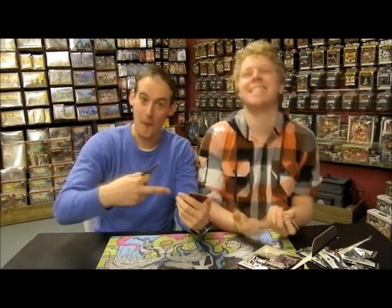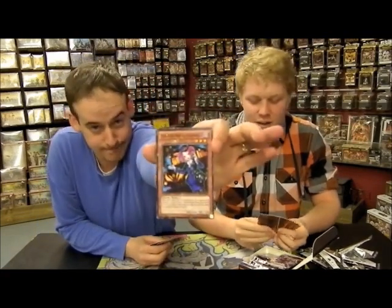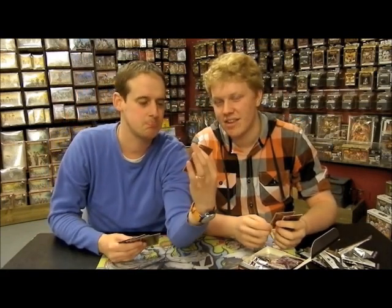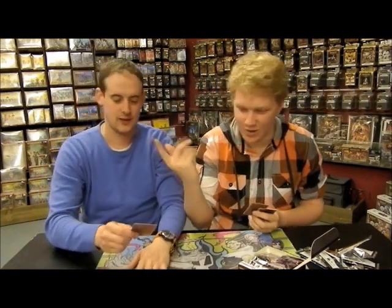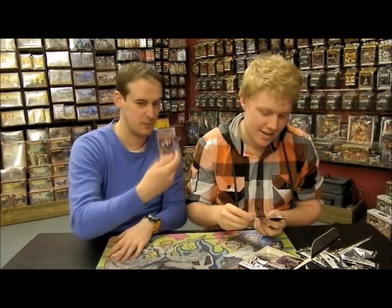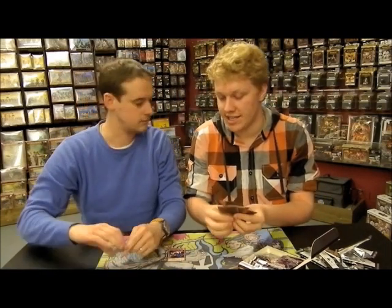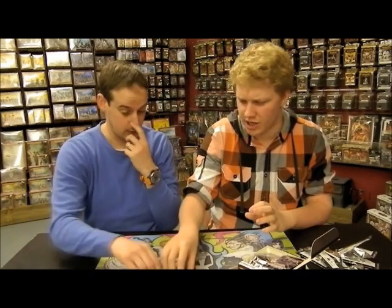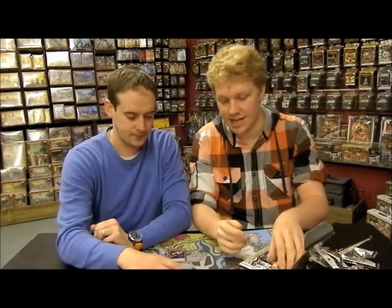There it is — Star Foil Tour Guide! We didn't stage this. The Tour Guide — the desirable card — in Star Foil. What would that have cost? £1.75 for the pack? Boom! Also Number 39 Utopia as a common — easy to get hold of now. It's in two structure decks and this pack.